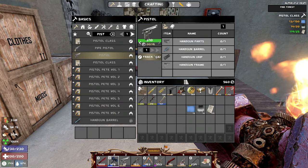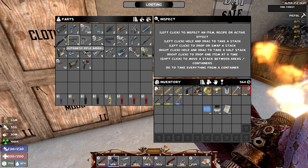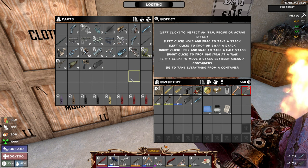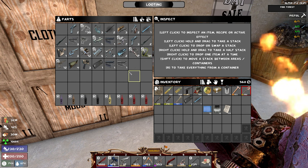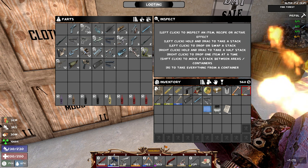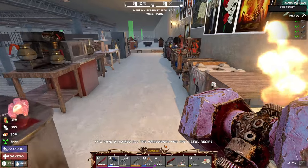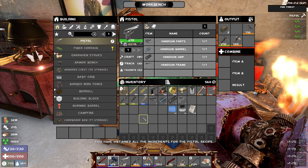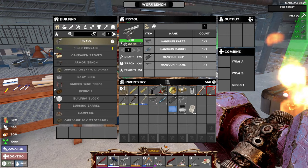Let's get the stuff for the pistol together. We need the handgun grip, handgun barrel, handgun parts, and the handgun frame. We should be able to make the pistol on the workbench. Actually, wait - what if I have to make it for a quest? Let's hold off just in case, because if I have to make it for a quest, we need to save those parts.